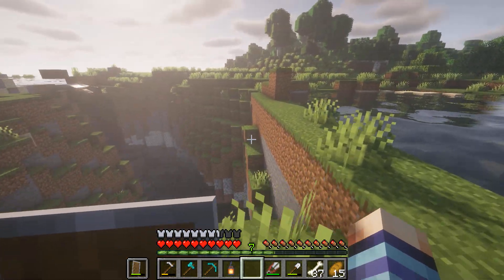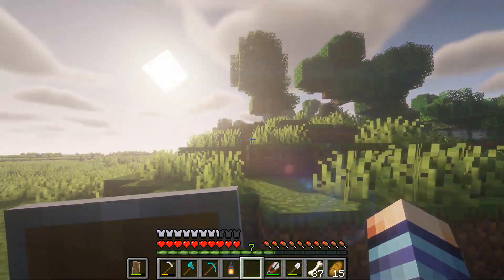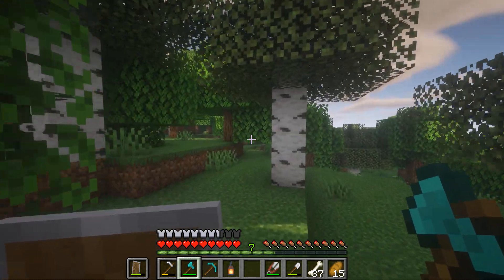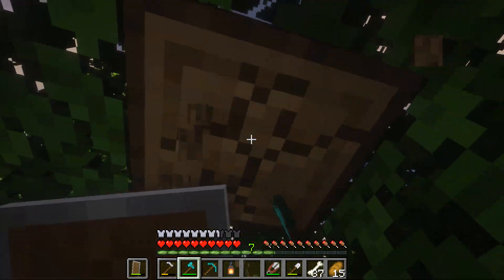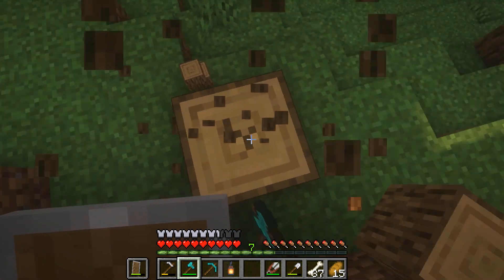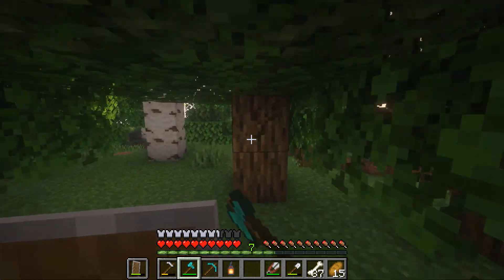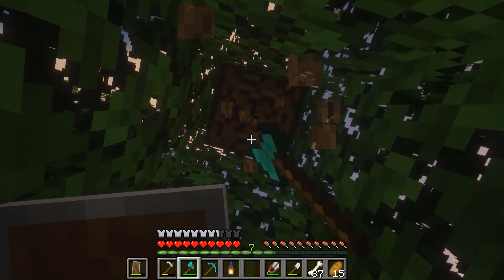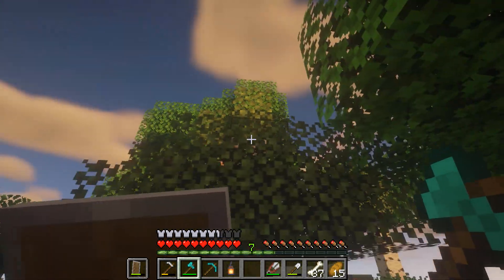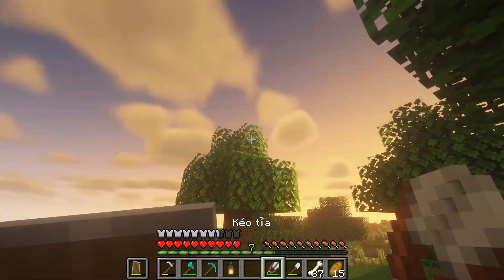Mặt trời nó xuống chá quá cho nên là mình không quan sát kỹ. Có shader vô nó như thật, chá mắt các kiểu. Chơi bình thường mặt trời xuống không có chá như vậy đâu. Mình biết là có rất nhiều bạn muốn cài shader nhưng mà cài không được, hôm nào đó mình sẽ để link shader ở phía dưới nha. Bạn máy mạnh mới cài nổi, máy yếu mà cài vô giật là đừng có đổ thừa.